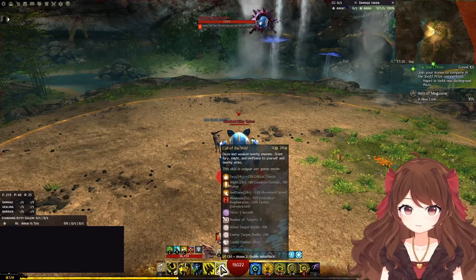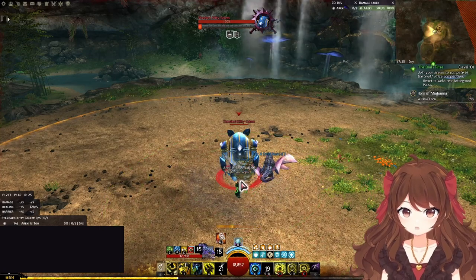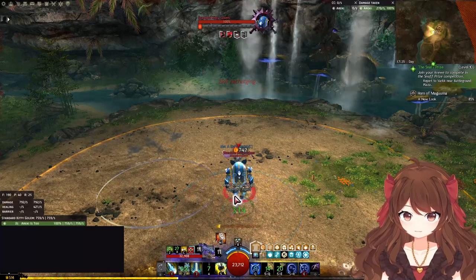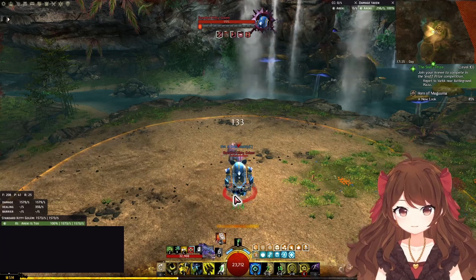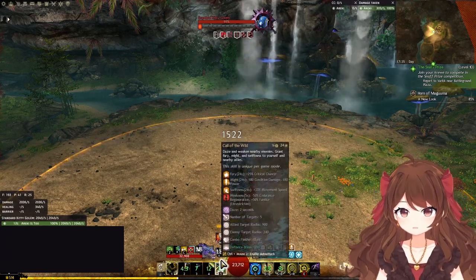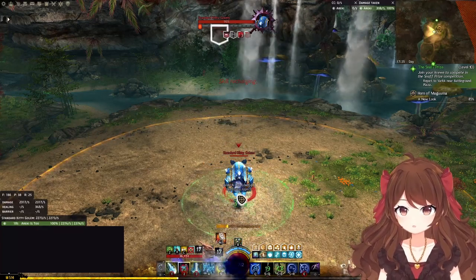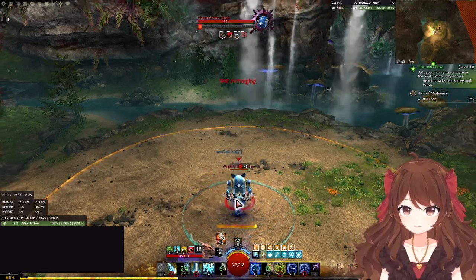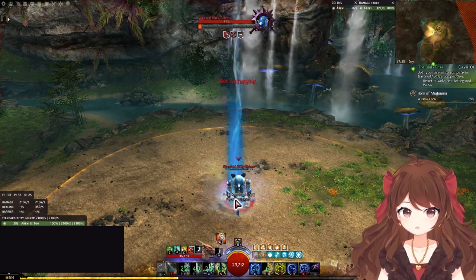So here's your opener: cast Call of the Wild and pet swap at the same time. Cast both your spirits and pet F2. Enter CA and cast skills 4 and 5 while spamming skill 2, then leave CA. From this point onwards, you just need to remember: press your spirits, Call of the Wild, and swap pets off cooldown. Enter CA whenever possible, and always cast Rejuvenating Tides while spamming Seed of Life. Use Lunar Impact and Cosmic Ray if people need more healing; otherwise, use Natural Convergence. If your CA is on cooldown and you need healing, use Glyph of Rejuvenation and/or swap to staff.